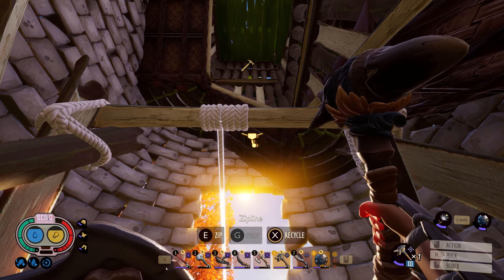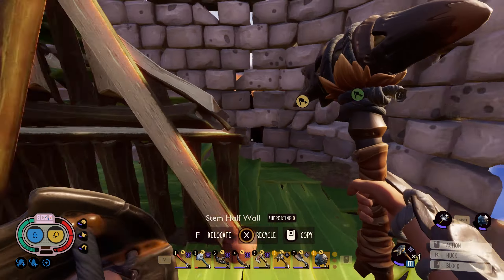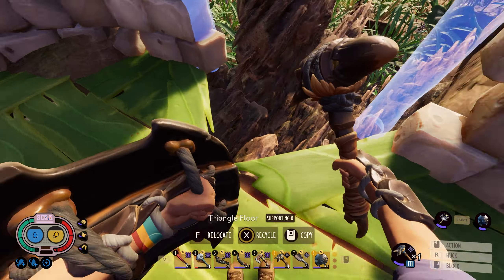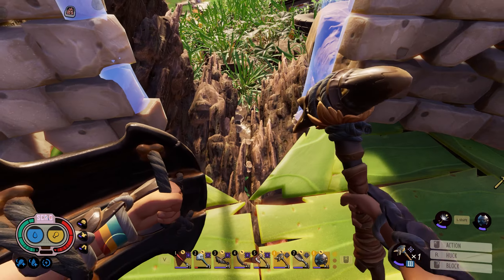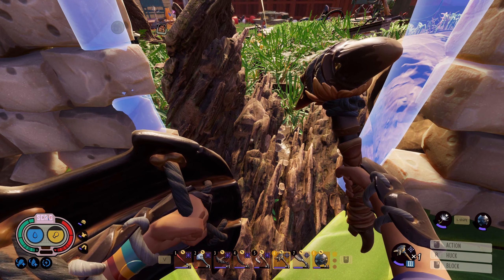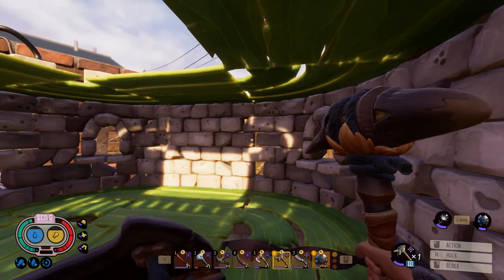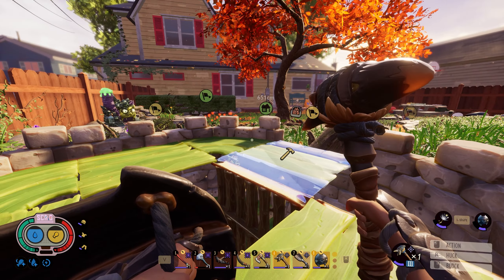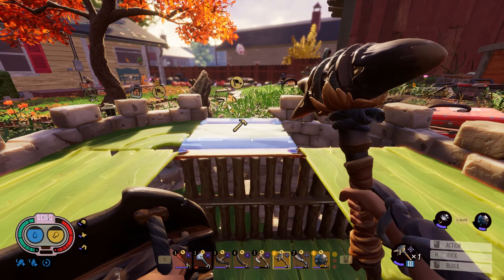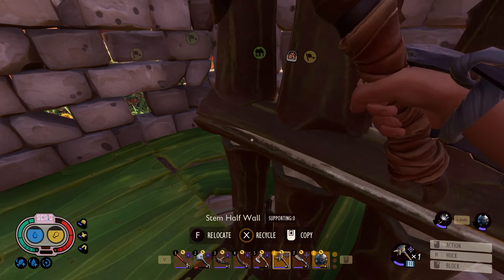Right now, I have this zipline right here, which is how we kind of come in and out. This is the zipline we rode in on. This is not going to be normally how we connect to this tower from afar. I've even got this little notch kind of cut out of the floor. This will be how we connect down into our main sap collection base. But then we will have our main actual ziplines up here. Now it appears that I've run out of grass, so we are going to have to go bring some more grass up before I get our actual ziplines in place.